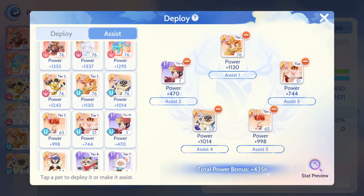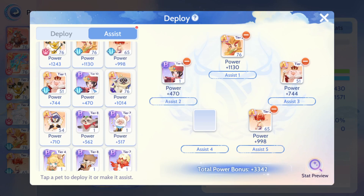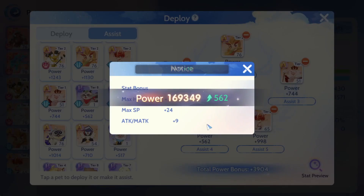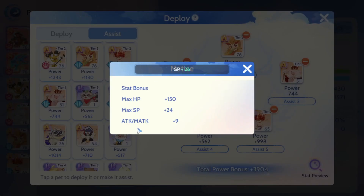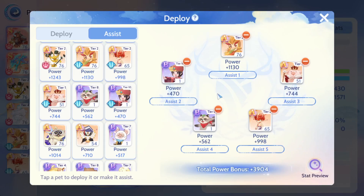For example, this kitty cat is only max HP plus 50 — I can remove it and replace it with a tier 10 or tier 8 pet. Checking that one, it gives attack and magic attack plus 9. Now my stat preview shows plus 29 on attack and magic attack. That's what you want to aim for. That's all for this video — I hope it was helpful. Thanks for watching, remember to like and subscribe for more upcoming videos, bye!